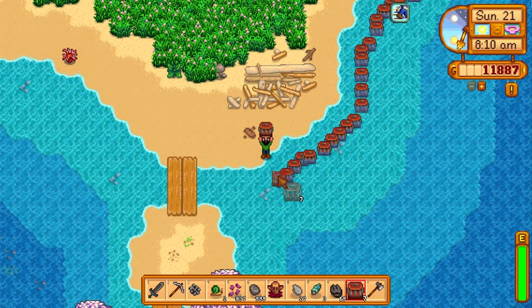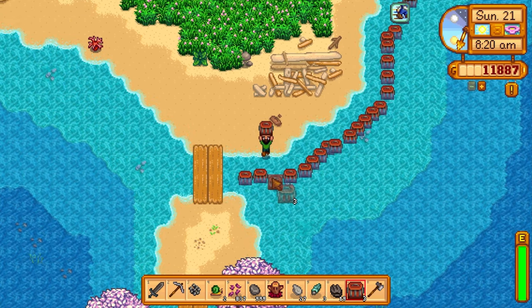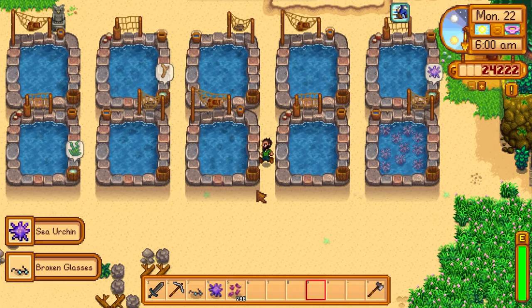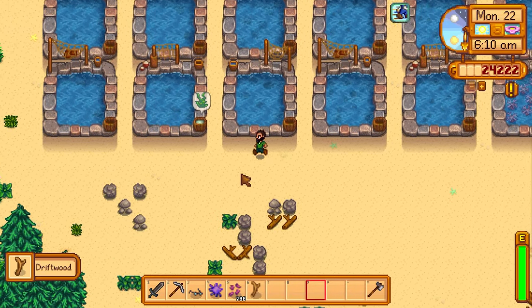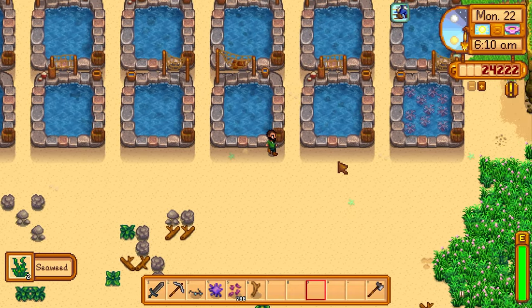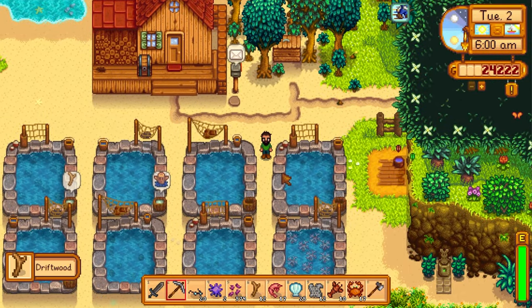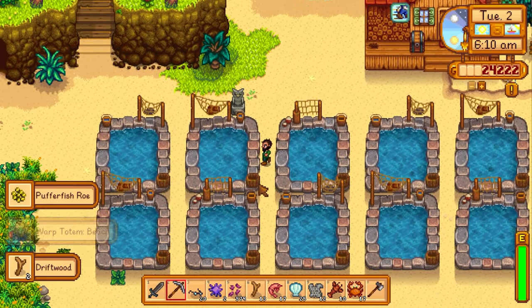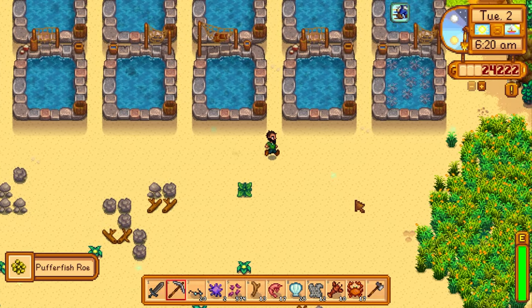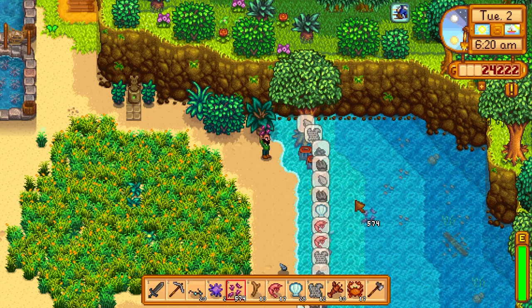We just got another fishing level and the trend continues of placing even more crab pots. Even though they only give small amounts of XP each, we're also making huge profits by selling everything that comes out of them. The farm is now filled up with fish ponds. Once you reach level 10 fishing, if you want your space back you can always destroy the fish ponds and take up the crab pots — it won't cost you anything to restructure your farm for aesthetic or production purposes.